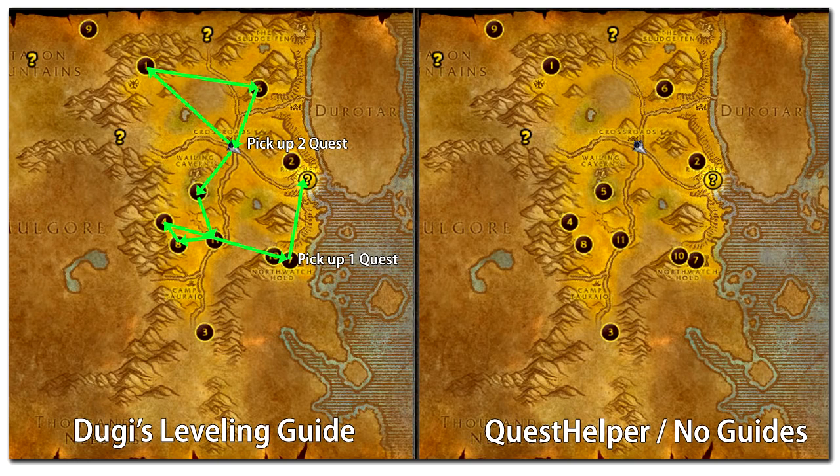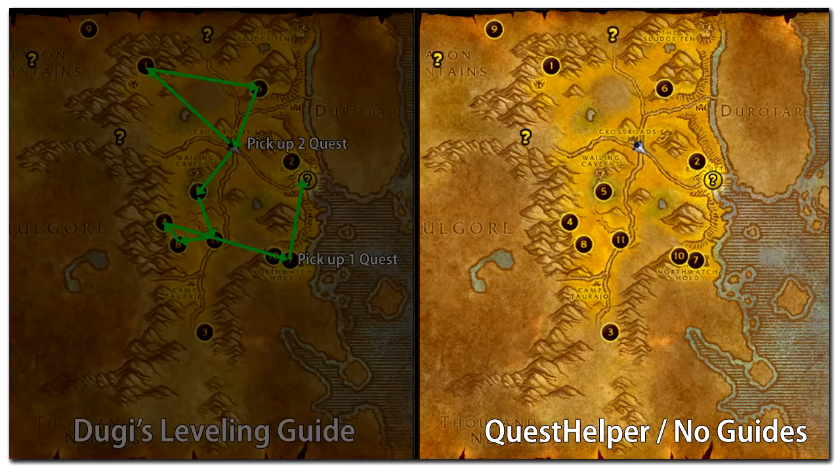Now we have completed most of the quests in this zone. Let's see what could happen if you played with quest helper alone and without Doogie's leveling guide. Quest helper doesn't know which quest to do first — it simply instructs you to complete the closest quest at your level. So you will end up completing the bottom area first. When you reach the right hand side of the map you might miss out on the hidden quest giver because you don't know it's there and quest helper won't tell you either. So once you finally complete the quests at the top, you'll turn them in and discover there are 2 more quests you're supposed to do in the same area you've already done, and now you have to backtrack to kill the same creatures you could have done earlier.